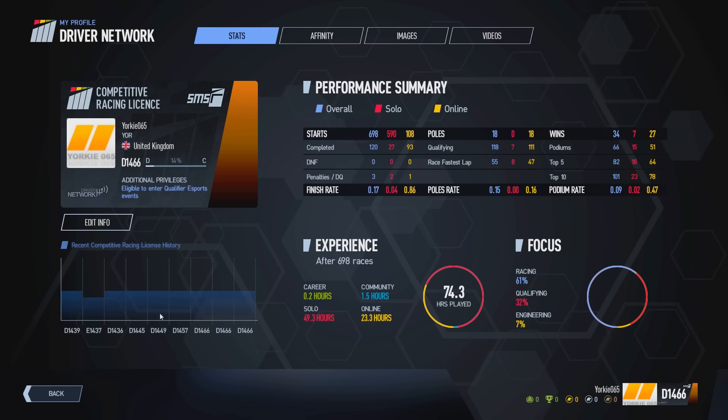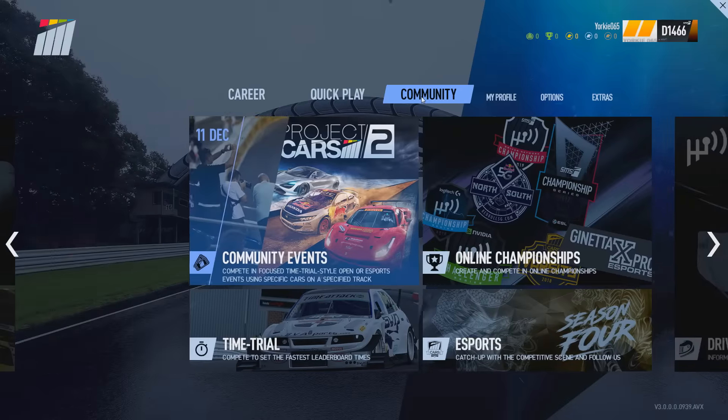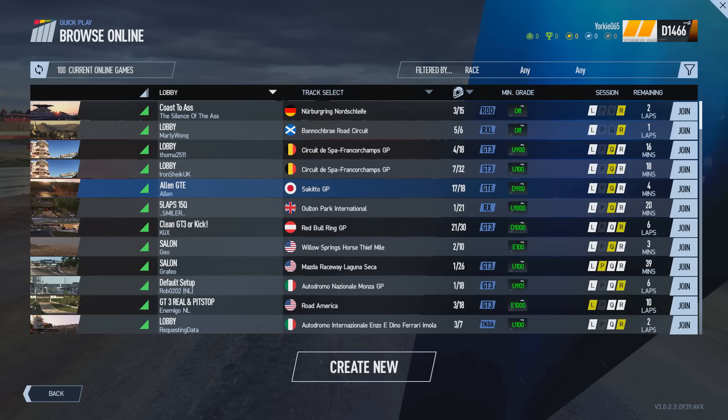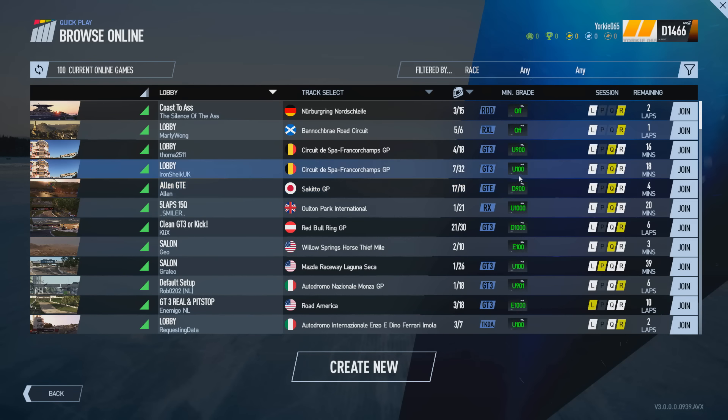For the final part of this episode, we'll look at distinguishing ranked from unranked lobbies. In the Quick Play section under Browse Online in the multiplayer browser, you'll see the list of lobbies with a minimum grade column indicating the minimum grade required to enter each online lobby.